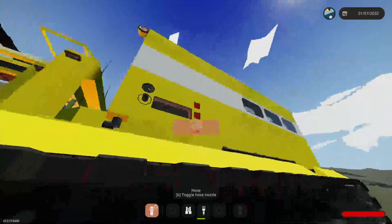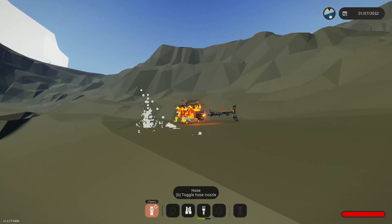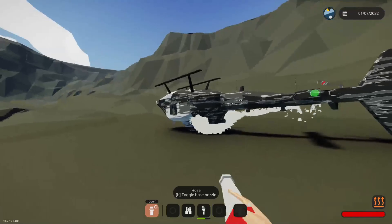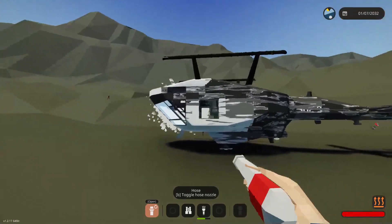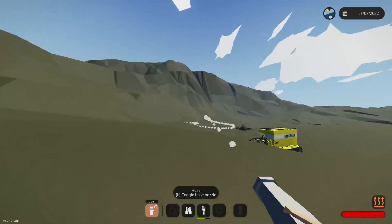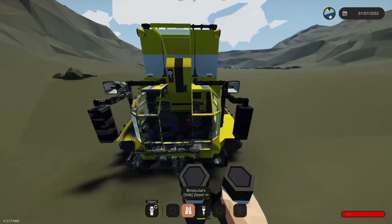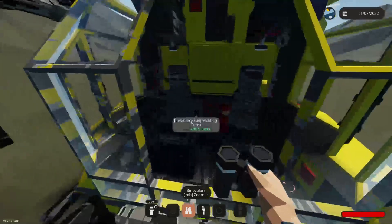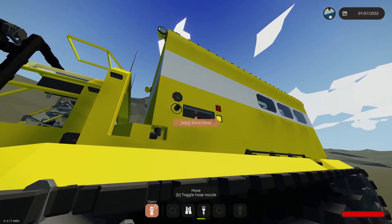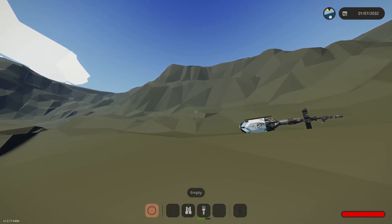Our own vehicle caught fire! All right, let's test this thing out right now. Let's get some water flowing — we're going to put our own vehicle out because that happened. Let's get this thing put out. All right, looks like the fire is out. I can see the guy way over there. We're gonna need to grab a weld tool. First things first — let's store that. Sir, are you okay? Let's go grab him.